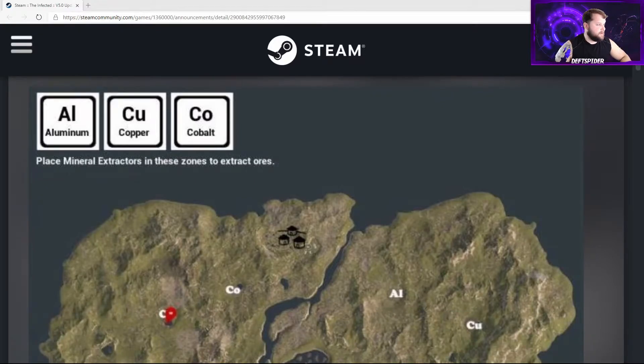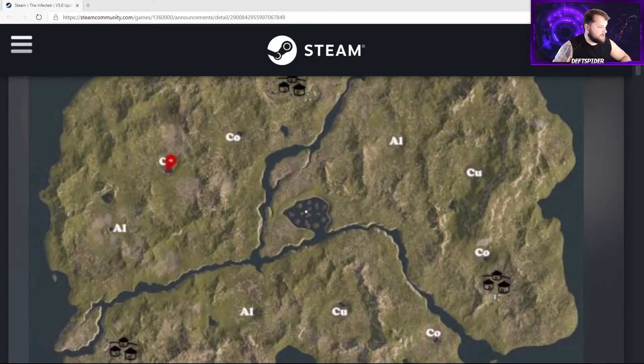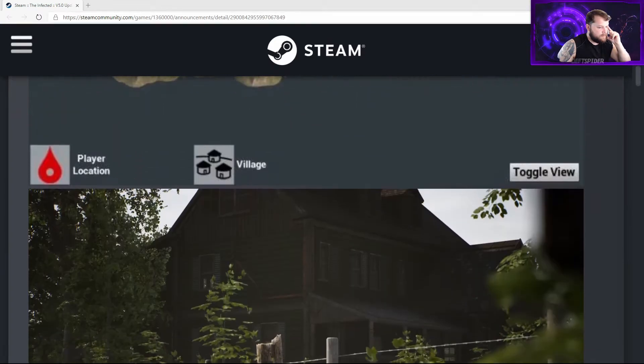Here's the new map showing aluminum, copper, cobalt, and the different locations where you can place your extractors. These locations look like clearings. You could place your extractors there, build a base, or go for a central spot like right here on this pond, then run in either direction. Everything is going to be pretty far apart. The map looks like it might be bigger — I'm not sure how I feel about running through the crocodiles every day.